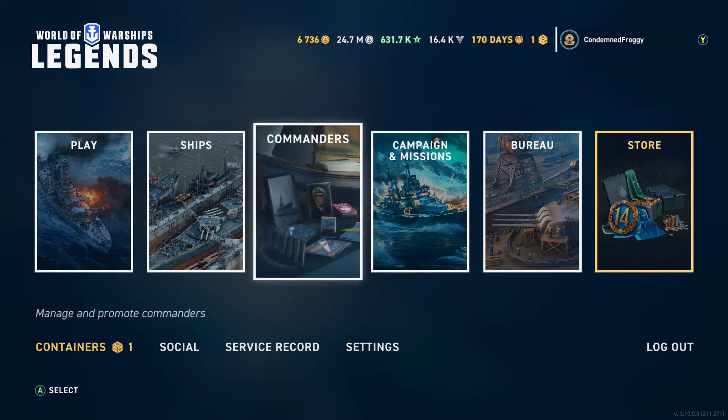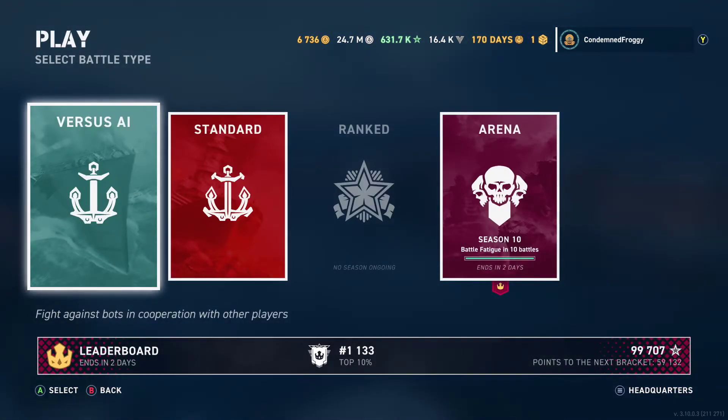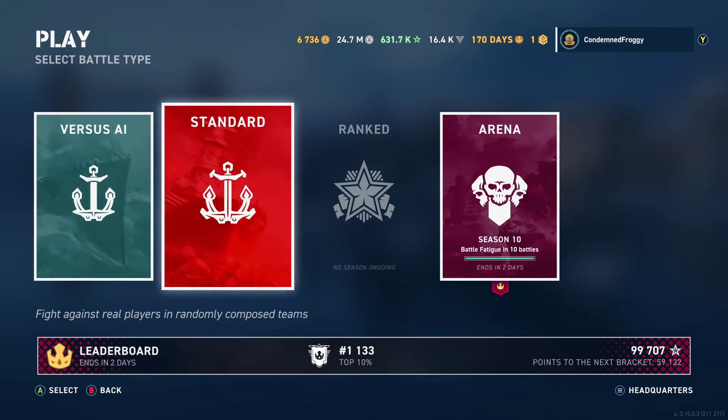From here you have a few options. If we start with play, you can see all of the game modes that are currently available to you, starting with Versus AI, which is 9 versus 9 players versus bots. Standard, which is 9 versus 9 players versus player. Depending on the update, we might see Ranked or Arena. Details will be in the patch notes for any restrictions in those game modes.